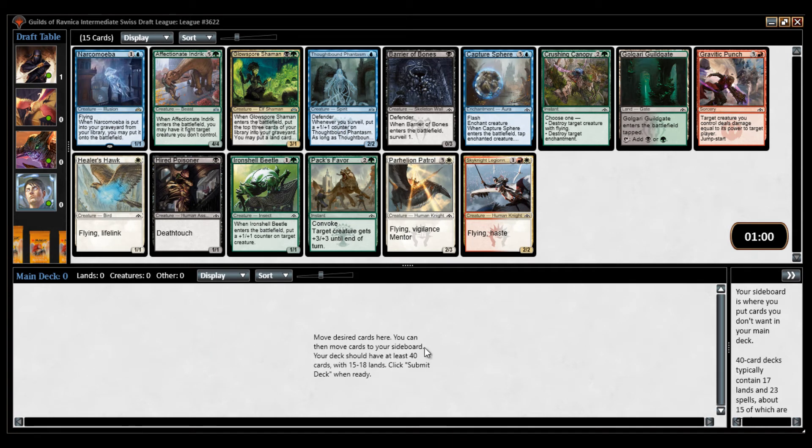Guilds of Ravnica Draft with Simon. Alright, so what you want to aim for is often a guild, and then you can maybe splash something if you get a gate. You get a gate in every pack.